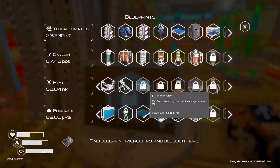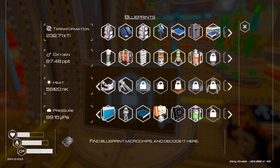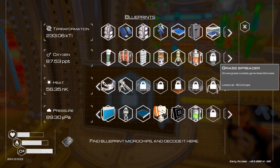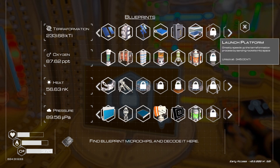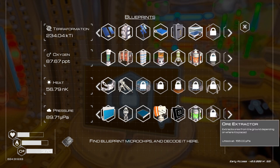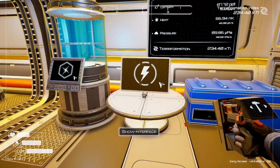So what's next here? Well, I want the biodome. And now that we have that heater, this is going up much faster. Grass spreader - that's interesting. Launch platform: greatly speeds up the terraformation process by sending rockets into space. We have the ore extractor coming soon, which will be good.